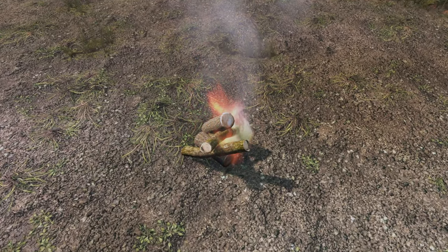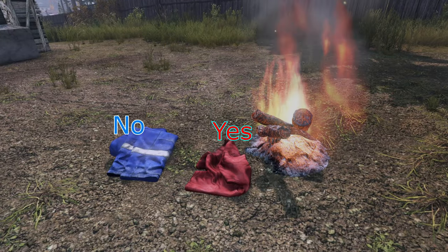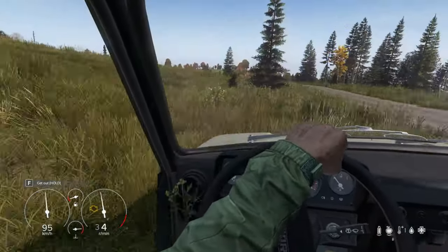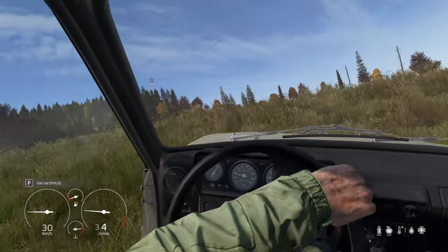Most people know that first removing and then drying clothes next to a flame is the fastest way to dry them, but you need to be much closer to the fire than you probably think. You can also stand next to generators and sit in cars as other methods of drying, but they are much, much slower.